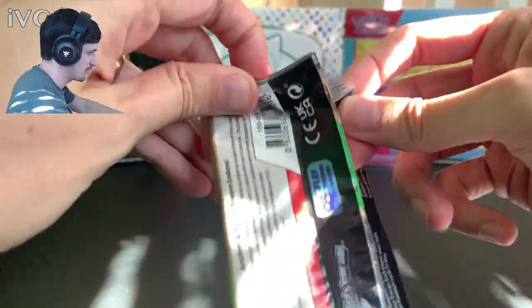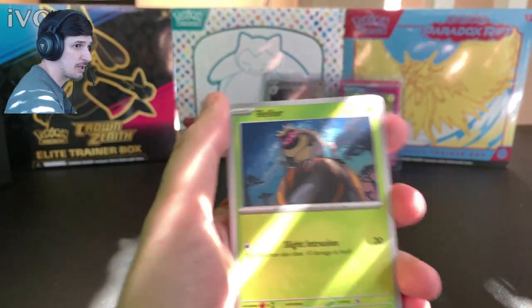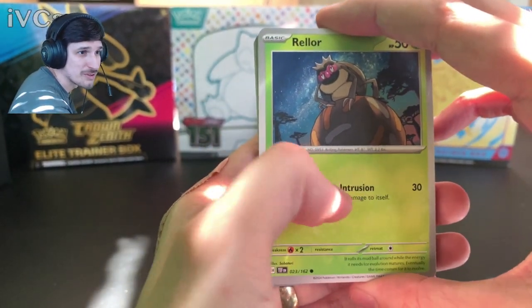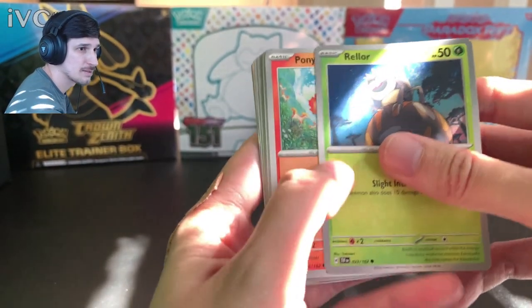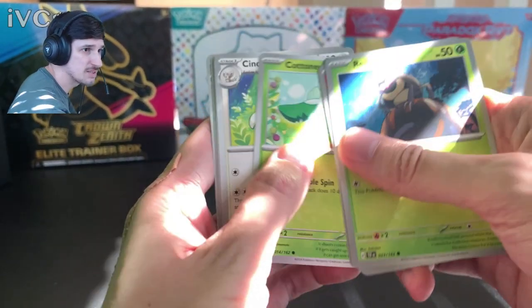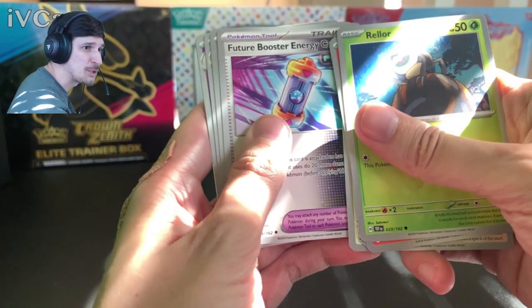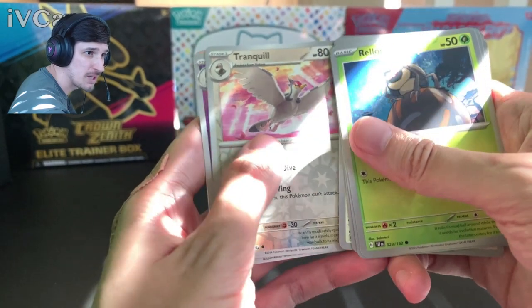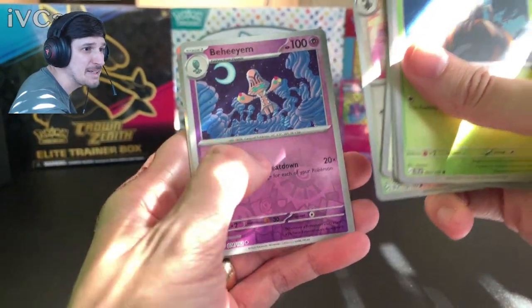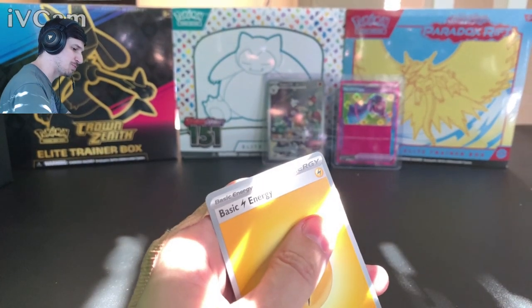Hero's Cape — see if we can get some more heroes in this set. Rellor the dung beetle! Ponyta, Chatot, Cottonee, Minccino — going to Starbucks, getting a Minccino! Future Booster Energy, Great Tusk — holy crap! Tranquil. And the rare is Flutter Mane, so we're getting a lot more Paradox Pokémon — pretty much been every rare thus far.